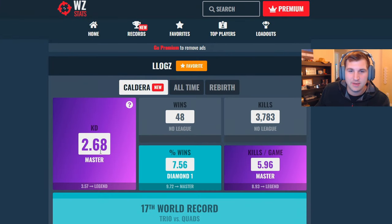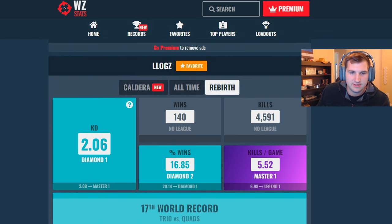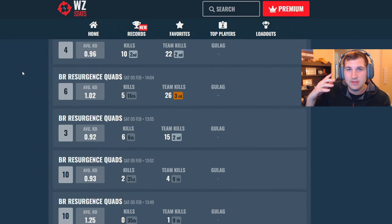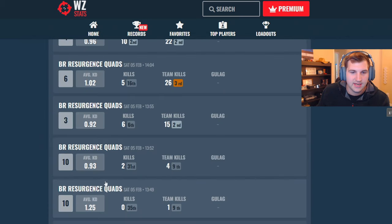Alright, we're over here on the Warzone stats website. Here are my stats — I have a 2.68 KD. I'm not a good player, I'll be honest. This is why I use the VPN, because I don't want to go against sweats. Here are the five games I played with the VPN off, queuing normally. We started off with a 1.25, played duos no fill. Next game was a 0.93, then a 0.92 — these are basically average games on Rebirth.